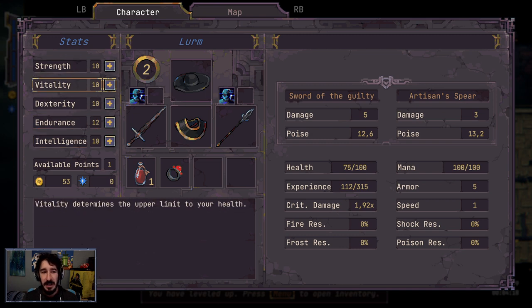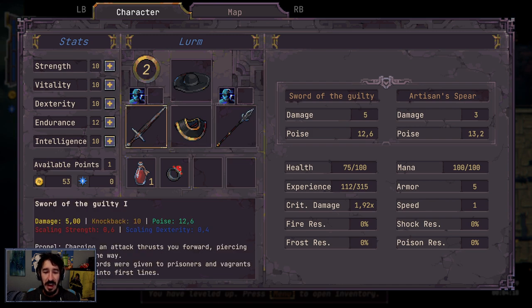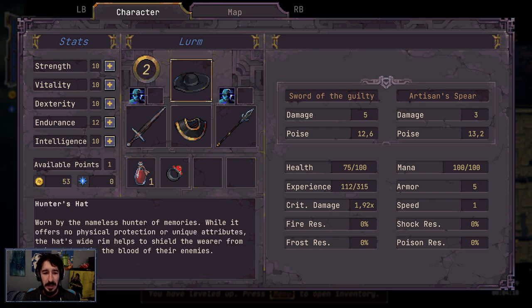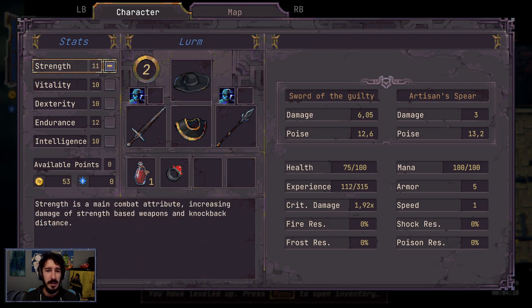Intelligence increases your magical potential, magical damage, mana, and critical damage multiplier. I think we're probably gonna just first peek at what these weapons are. The sword scales strength 0.6, dexterity 0.7 — it scales off both strength and dexterity, so the sword just seems like a good choice right now. Seems I have a spell — invisibility. Cool. And there's a ring giving two points of endurance. Let's just put some strength in and take it from there.